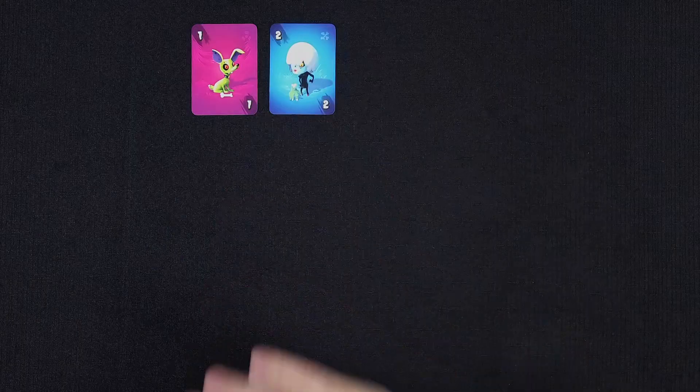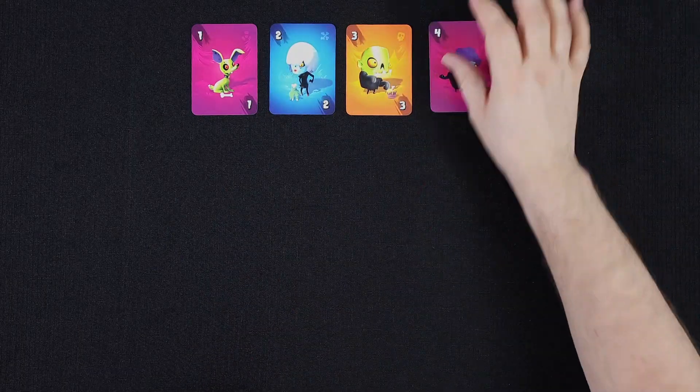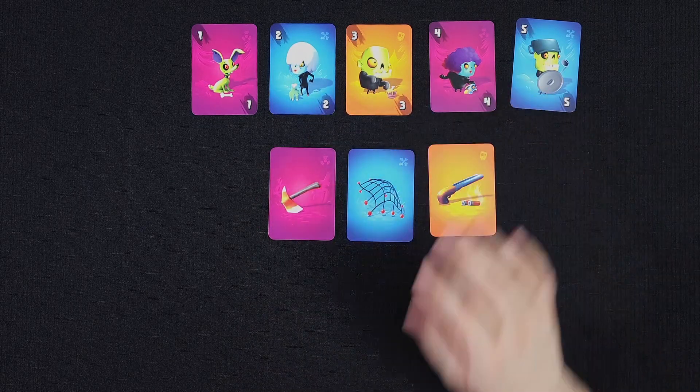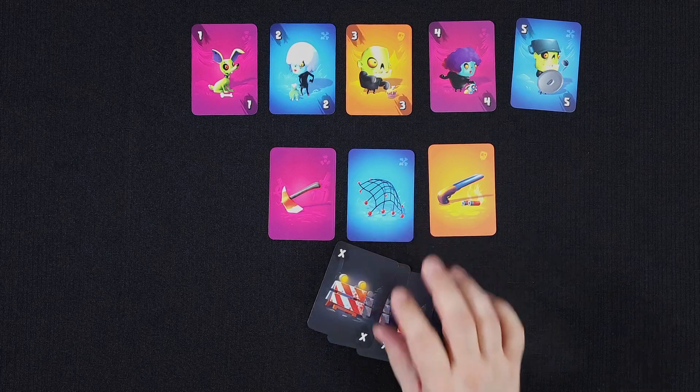In this box are a bunch of cards, with most of them numbered 1 through 5, as well as three different action cards — the axe, the net, and the shotgun — and a handful of roadblock cards.